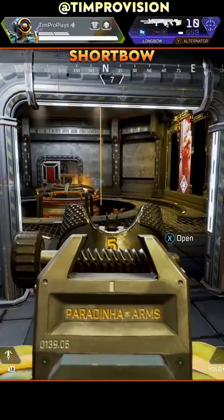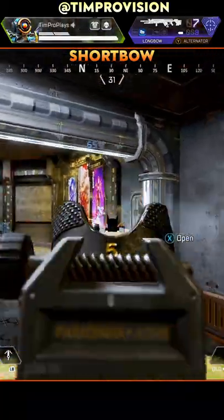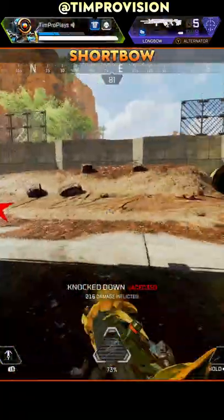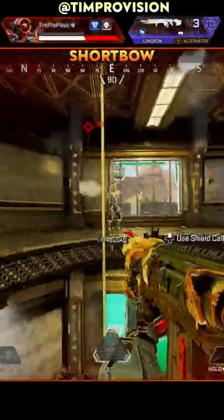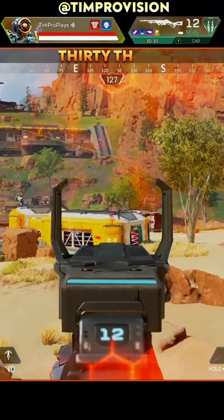The Longbow is nice to pick up if you want to split up your ammo from your teammates. It's a very deadly weapon that has incredible range, and it's one of the only ones on this list that can run a sniper optic. The damage for that level 3 mag also isn't too bad.